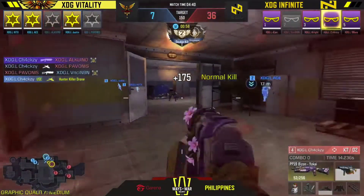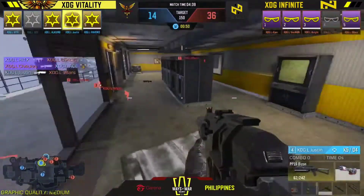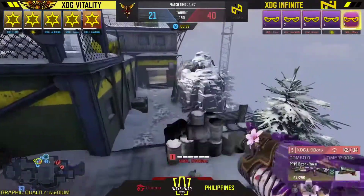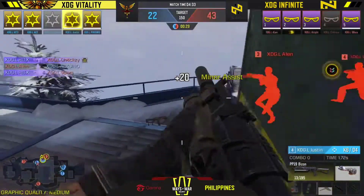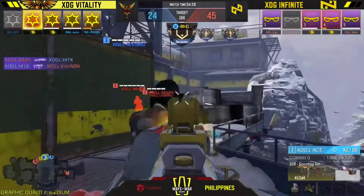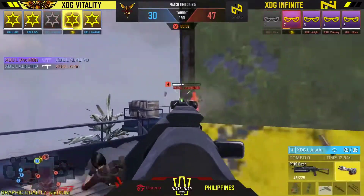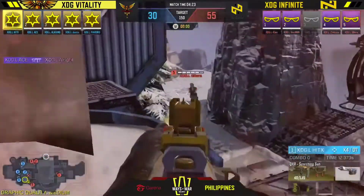Jixi ravages through with the PP19 Bison, gets another takedown, but Case is right there with his QXR. Justin drops back in - another PP19 Bison play. XDG Vitality picks up vital points - 26 to 45 with Infinite still leading. Vitality grabs the edge platform briefly but loses it in seconds. A nice nade and Justin pops back through asking questions. The QXR is outperforming the Bison in terms of damage and fire rate right now.